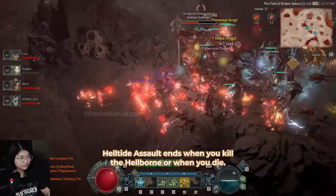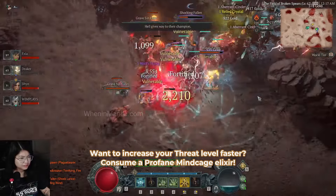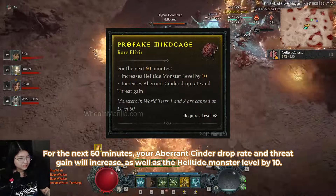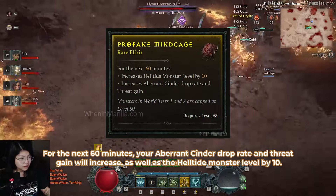Helltide Assault ends when you kill the Hellburn or when you die. Want to increase your Threat Level faster? Consume a Profane Mind Cage Elixir. For the next 60 minutes, your Aberrant Cinder Drop Rate and Threat Gain will increase, as well as the Helltide Monster Level by 10.